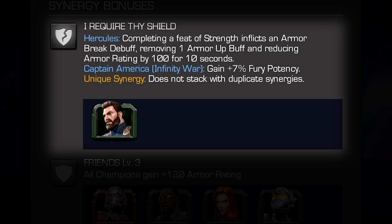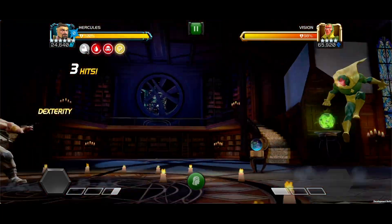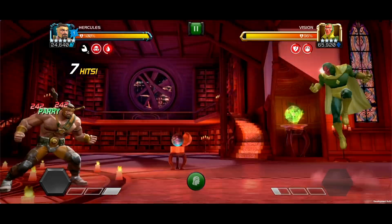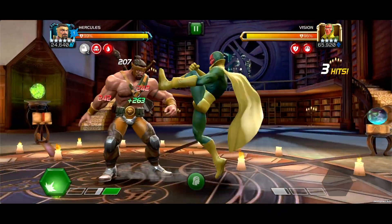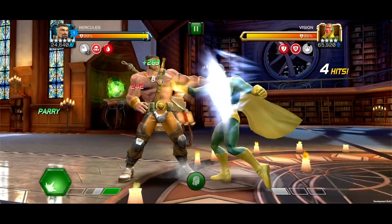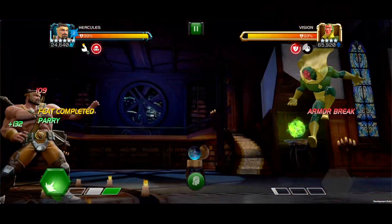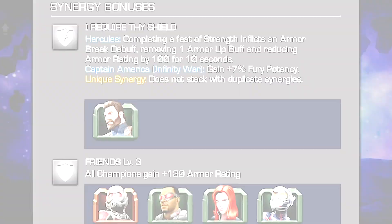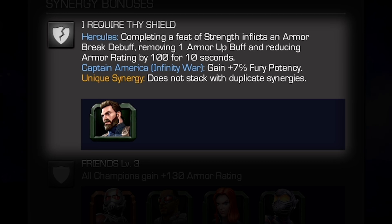I Require Thy Shield — with Captain America Infinity War on the team, Hercules inflicts an armor break debuff removing one armor-up buff and reducing armor rating by 100 for 10 seconds when completing a feat of strength, opening the door for additional buff duration through Captain America Infinity War's cosmic synergy. With Captain America Infinity War, he gains 7% fury potency.